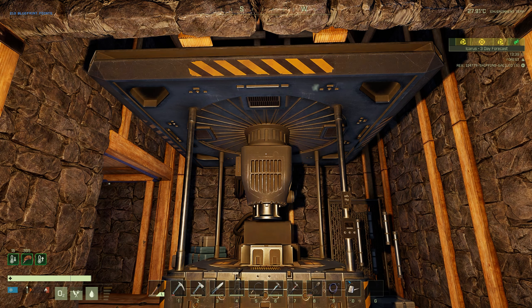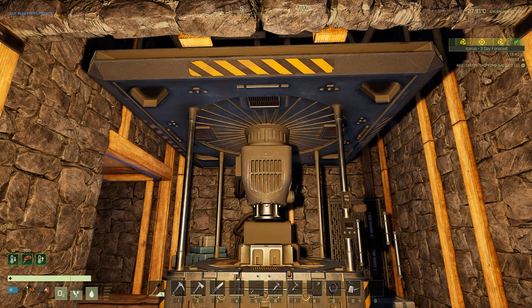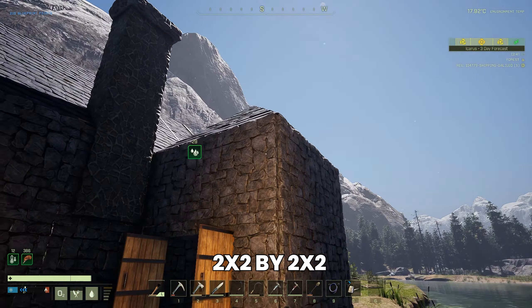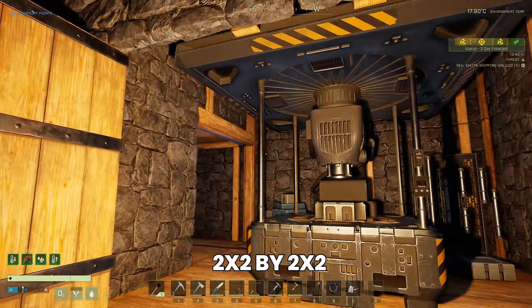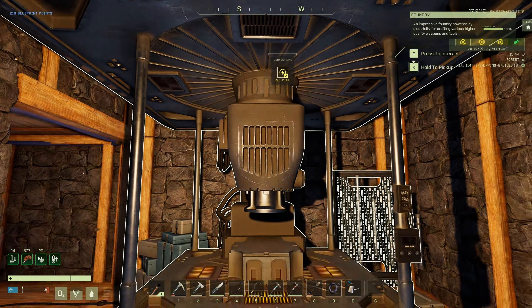The foundry is by far the biggest craftable item in Icarus now. It's two stories high — as you can see I've got it housed in this little makeshift structure here. You need to build two stories high and it requires 2,500 power.